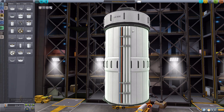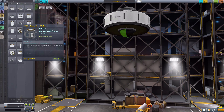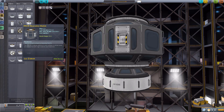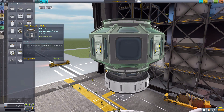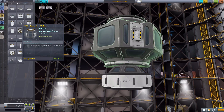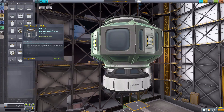The next part is the PPD-24 Observation Module, which holds four crew members, also has 200 electric charge, and does a scientific crew report. And if we pop this baby on top for better looks - it's beautiful. It's actually quite interesting on the internal view: your seats are floating up against these glass windows, and it's just kind of cool being able to see out of all these things in every direction. It's quite the nice little part.